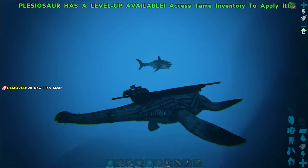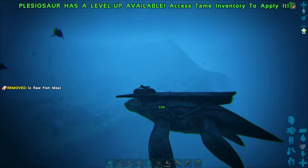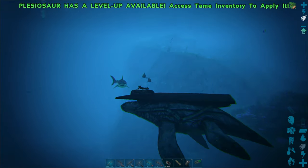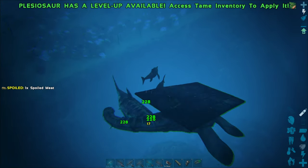The Plesiosaurus has superior speed and can dish out some excellent damage on its own, though aiming can be problematic. You can equip the platform saddle with cannons or ballista. Mounted turrets or rocket turrets can also be used effectively while underwater, allowing the Plesiosaurus to be a superior water tank and siege machine.